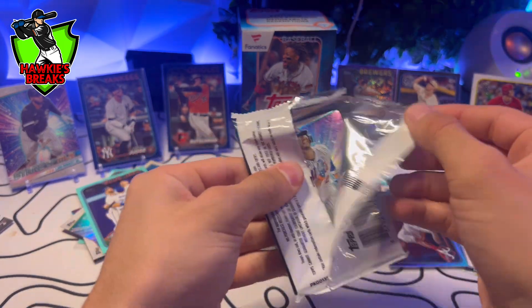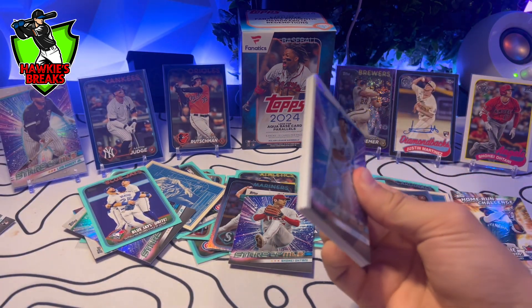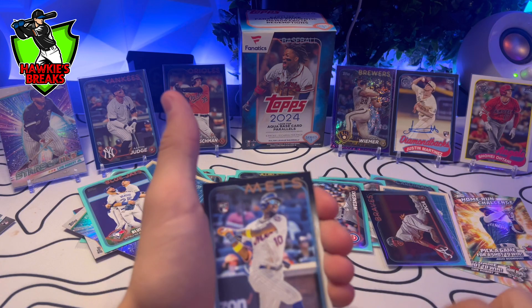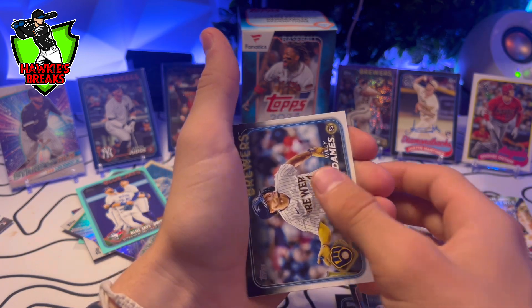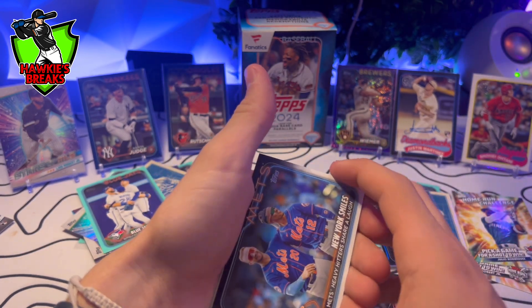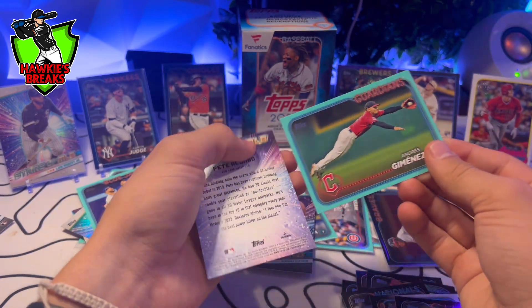This pack just feels normal, doesn't feel thick. Jake, Ronnie, Joe, Gabe, Moreno, Willie Adamez, Joey Manessis, New York Smiles, Cubs, Nico Horner, and Andres Jimenez.